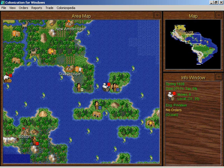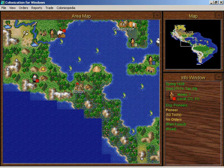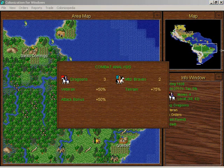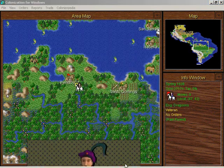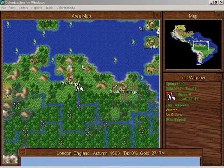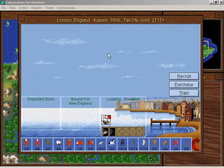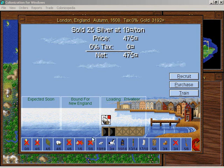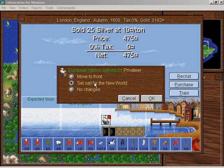I'm going to put this privateer on sentry, because frankly I haven't seen any ships. Continue building our road. Continue cleansing the countryside of these highwaymen. Am I at war with Spain? I've got these dragoons just fortified outside of Nobscot — it's not a good thing. 475 gold for the silver, and the price has fallen. You can only sell so much silver before it becomes worthless.